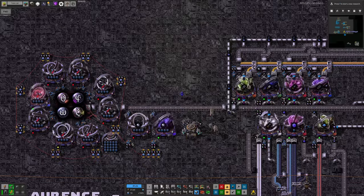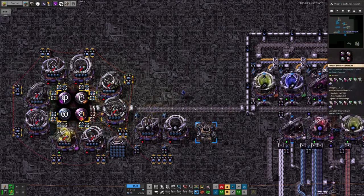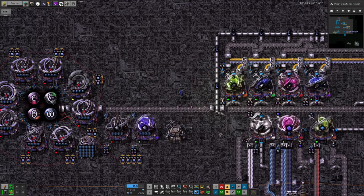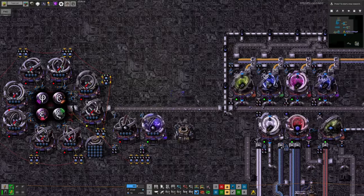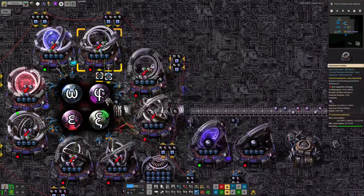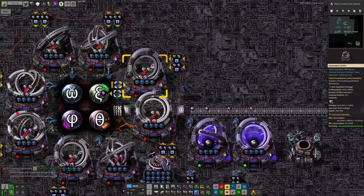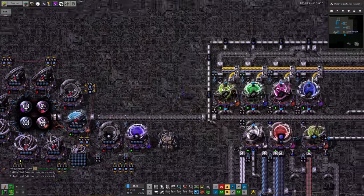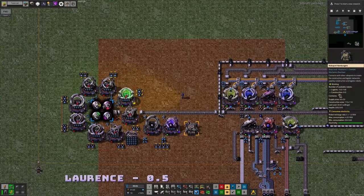There are a few problems with this system. The first is that it uses logistics bots, which I'd rather avoid because I didn't want a large number of belts with arcospheres stuck on them - arcospheres are expensive and you never have all that many. I wanted a system where they'd only be taken out on demand. The problem is you end up with arcospheres stockpiled in each chest: you can see there are a couple stuck in here, and some in the folding machines that aren't currently running. You lose one or two arcospheres into each machine, which is not ideal.